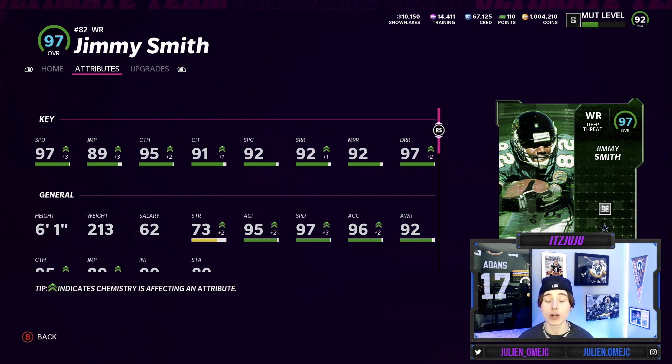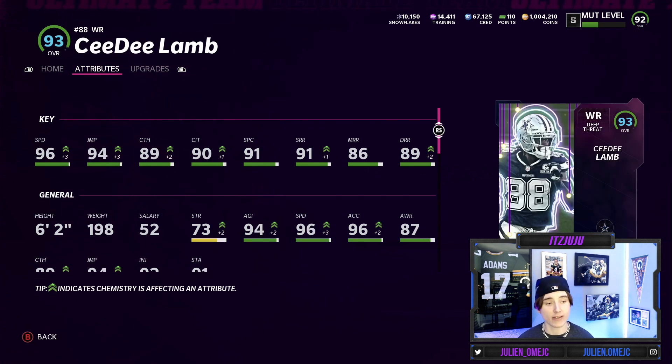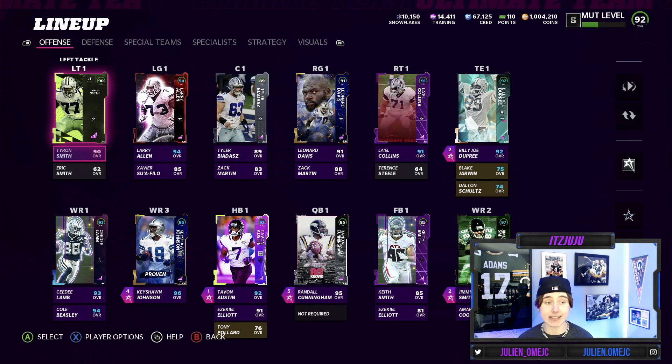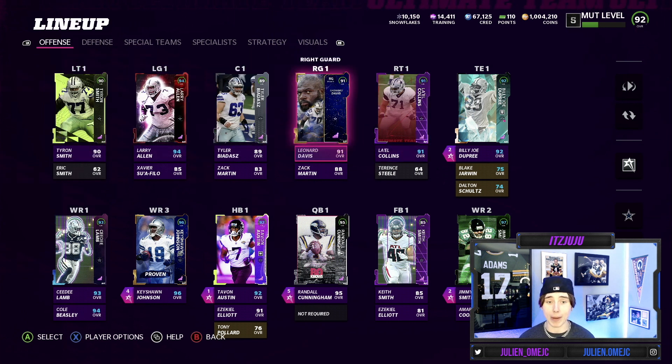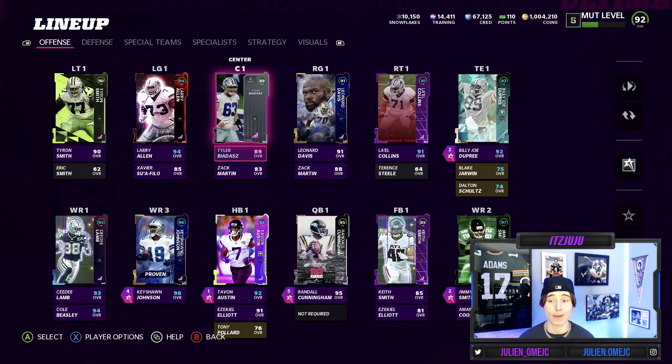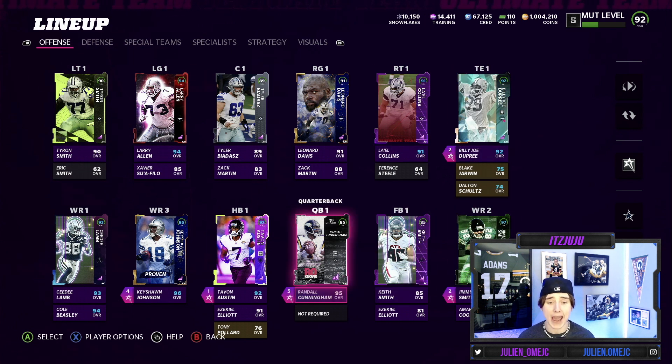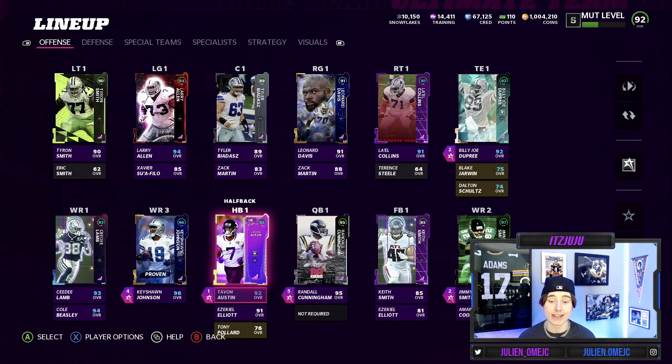Jimmy Smith has 97 speed, 89 jump, 95 catch, 91 catching in traffic, 92 spec, 92 short, 92 mid, and 97 deep. CeeDee Lamb has 96 speed, 94 jump, 89 catch, 90 catching in traffic, 91 spec, 91 short, 86 mid, and 89 deep. Overall this offense is looking absolutely phenomenal — the O-line is basically 90s across the board, great tight end, stacked receivers, a top-three QB in the game, and a receiving back. This fits my scheme perfectly.